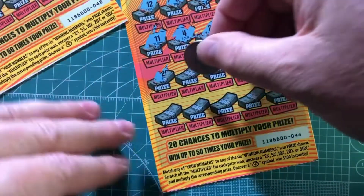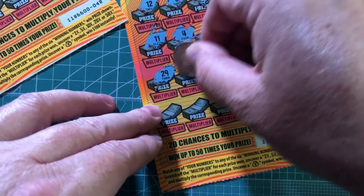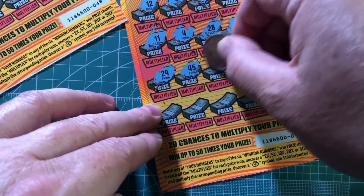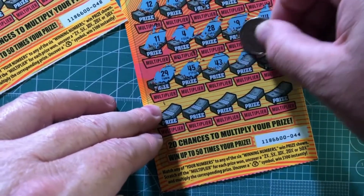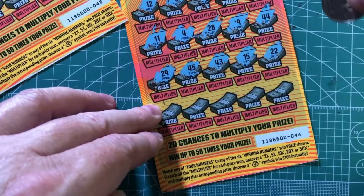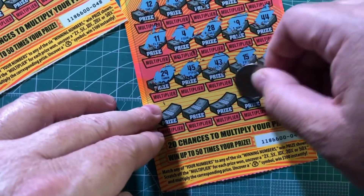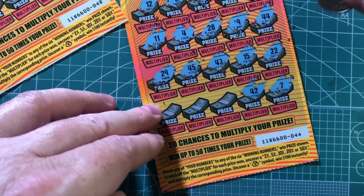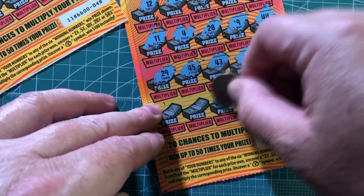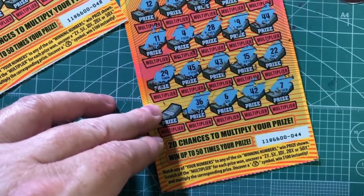We need to get a money bag or a matching number. 29 no good. 45 no good. 43 no good. 15 — nope. And 22 — no. 7 — no. 42 — no good. A 6 is not good. A 36 is not good.